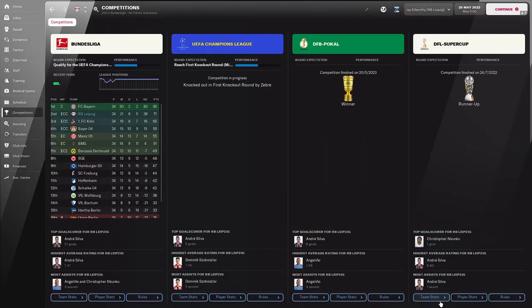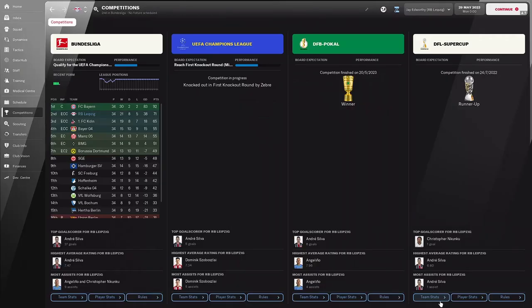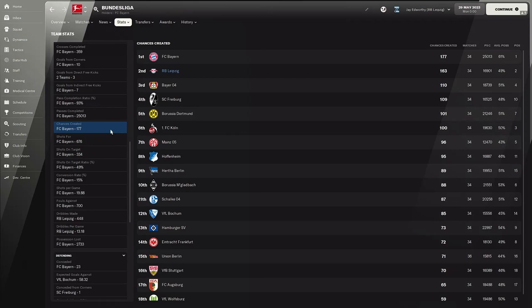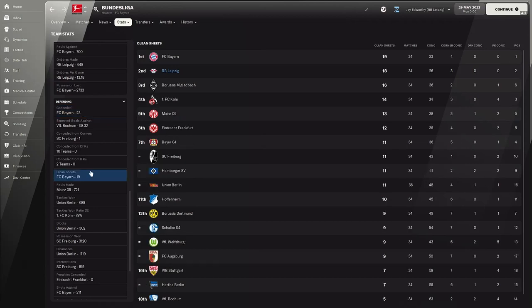Moving to Germany, RB Leipzig were predicted to finish third and did better than that, though they are still miles behind Bayern Munich. They did win the DFB Pokal for some silverware. Leipzig managed 64 goals — a lot less than the previous teams — but with 163 chances created, the tactic is helping them perform at a similar level; it's just that the chances aren't being converted. Defensively they conceded 26 goals, only three shy of the best in the league, and kept 18 clean sheets.